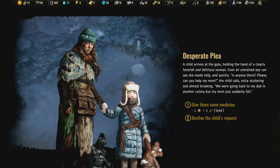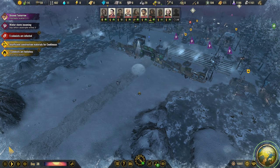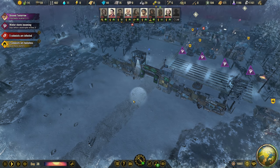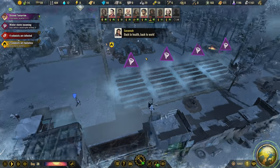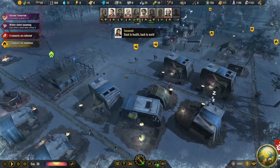Even an untrained eye can see that she needs help and quickly. 'Is anyone there? Please, can you help my mom?' the child calls, voice stuttering and almost breaking. 'We were going back to my dad in another colony but my mom just suddenly fell.' Give them medicine — and we'll get a carrot seed in return! Honestly, I would have just given one medicine without the carrot seed, but since you're offering it up, I'll take it.